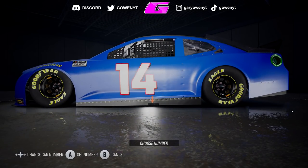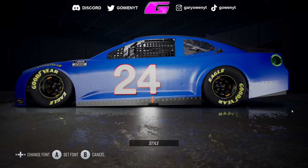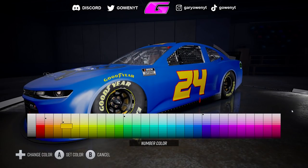You can't do custom numbers, you can't make custom logos. You're limited to just the preset number designs and the preset logos, which is a huge letdown to me. I was hoping we had the option to go in like NASCAR 15, which had brushes where you could make your own custom brushes, make any logo, make any number, and create some really, really nice paint schemes.